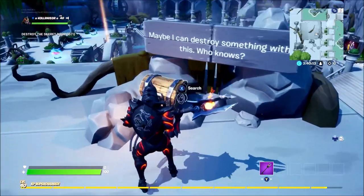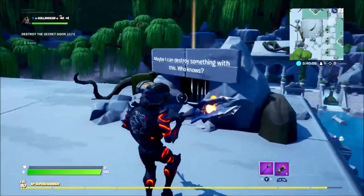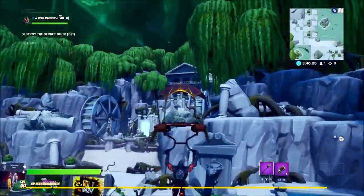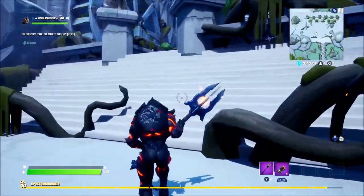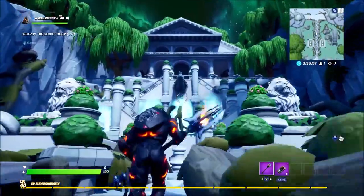And then you're going to find the chest here. It says 'maybe I can destroy something with this.' So you open the chest and you get C4. Then what you can do with that is go this way — in this direction you're going to see a sparkle just up there leading you to a secret doorway. So you want to go up here and towards this cool little temple.